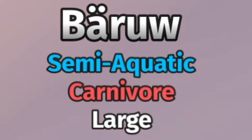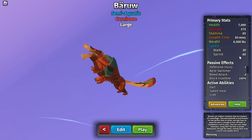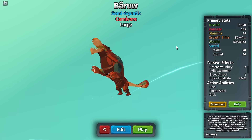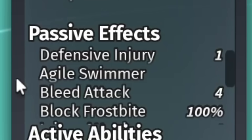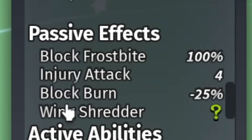6,000 weight is actually pretty good — that's amazing. It's semi-aquatic so it can swim, and it has 60 sprint which is a bit slow. I think the speed is the only downside of the Barrel right now. It's kind of giving Golgorod vibes with that one defensive injury.